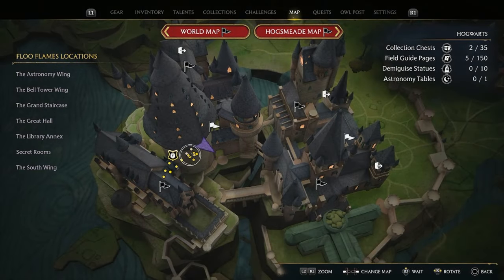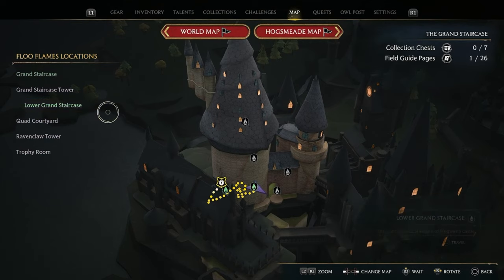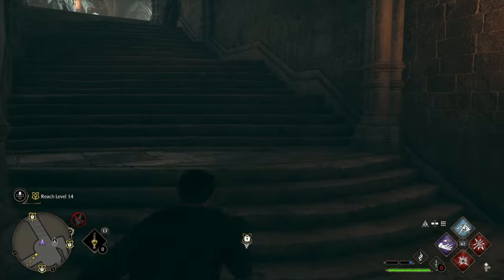For the third chest, go to the grand staircase — make sure you choose the lower staircase fast travel point. From here, run down the flight of stairs, turn left, and the box will be right there.